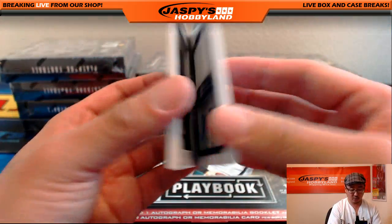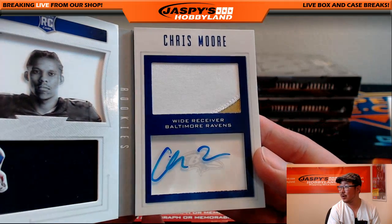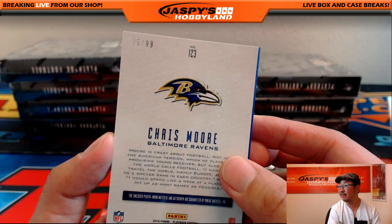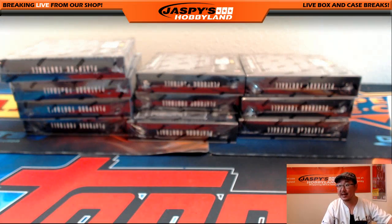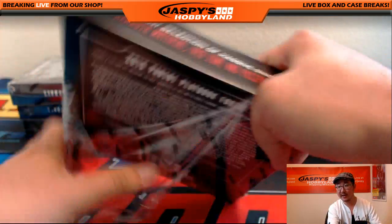We've got Chris Moore — nice, three color dual relic and the auto in the window. Chris Moore, 25 out of 99 for the Ravens. Quoth the Raven going out to Tyler Fry. There you go, Tyler. Nice one for the Ravens.